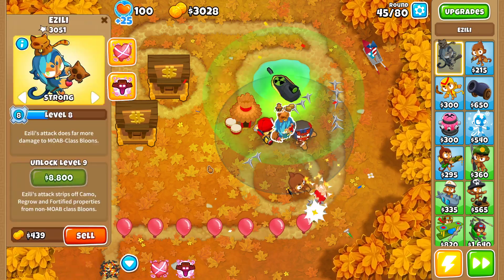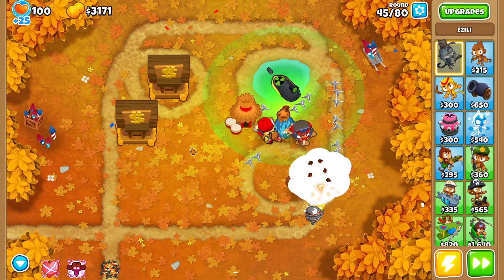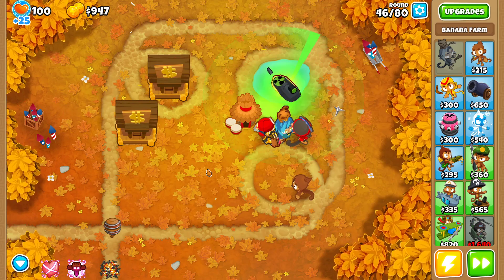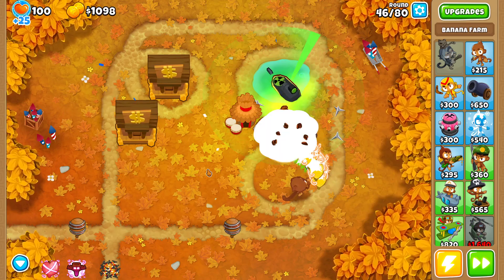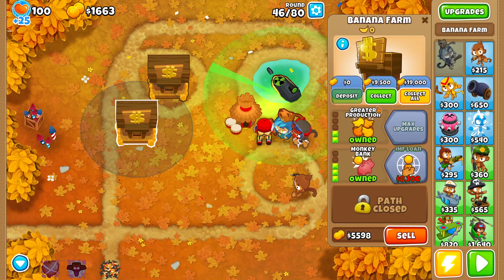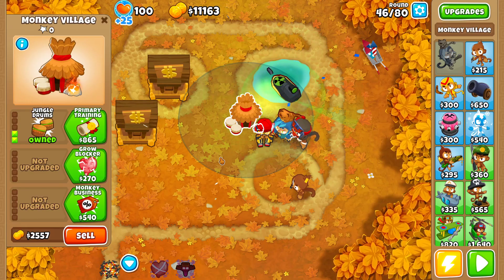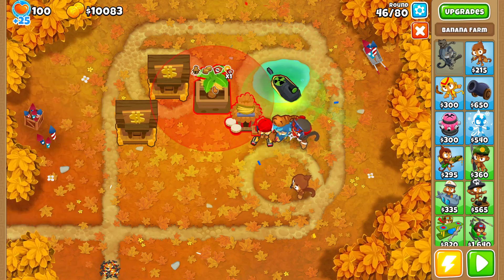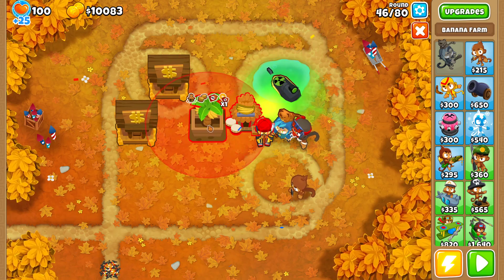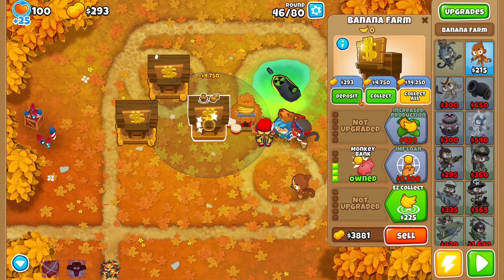My goal is trying to get Zilli to level 20 before round 80 — that's the main priority. Let's see if I can do it. Collect, deposit, deposit. Can I use this Village to place farms in range and have them discounted? Seems a pretty good idea, actually.